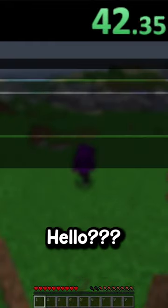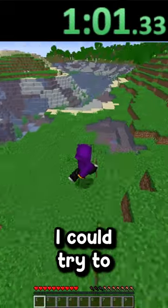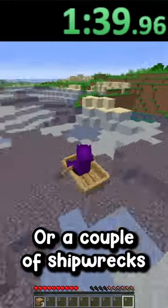Why is my render distance not all the way up? If this is an ocean, I could try to get some shipwrecks for iron. Let me go see if I could find a shipwreck or a couple of shipwrecks. There's no way I'm getting 36 iron from one shipwreck.